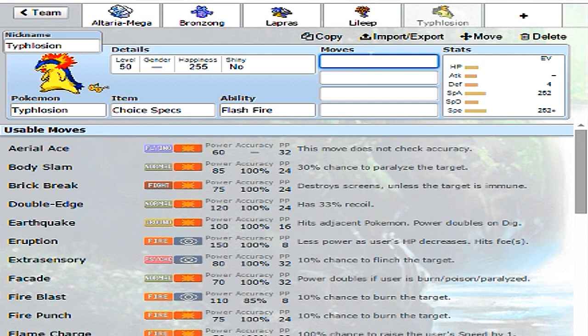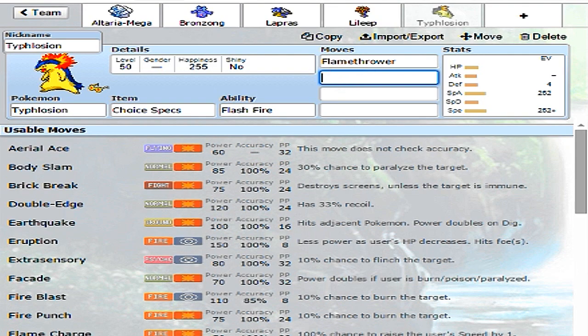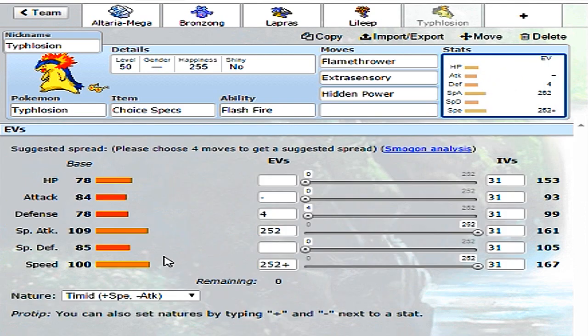For moves, I'm not going with Eruption because if my opponent gets Stealth Rocks up, I'd be taking 25% damage every switch-in and Eruption would be weakened. Instead, I'll run Flamethrower because it's reliable. For coverage, let's run Extrasensory, because Typhlosion gets that for some reason. Then Hidden Power Grass for bulky Water types like Swampert or Quagsire. For HP Grass, I believe the IVs need to be around 30.